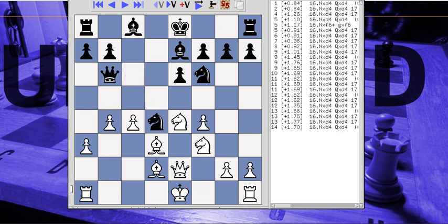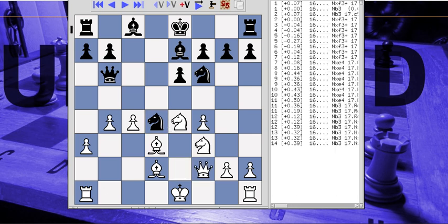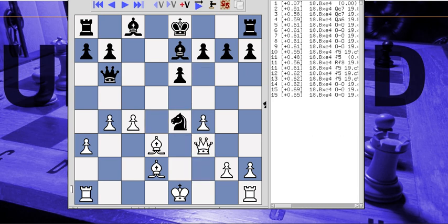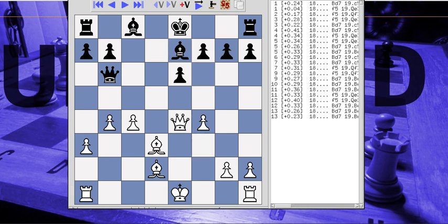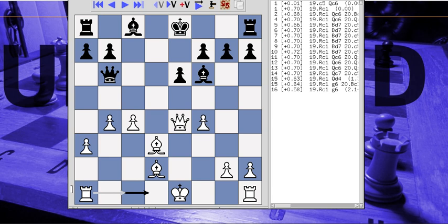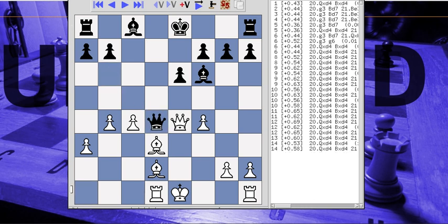Now it suggests castling, and I can get a huge advantage with Knight takes D4, which I didn't do for some reason. In retrospect, it's pretty obvious that Knight to D4 works because the Queen can't do anything — I have Bishop to C3. Instead I go there, attempting him to go to B3. He takes, I take back, and now he plays Knight takes. I still have an advantage. The computer says Rook to C1; I move it to D1 because open files appeal to me. And now it's equality.